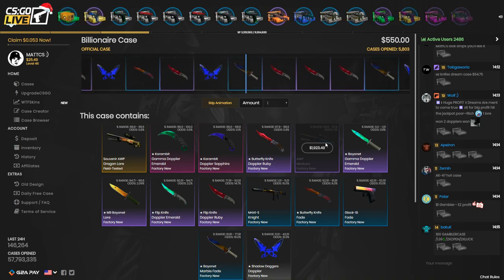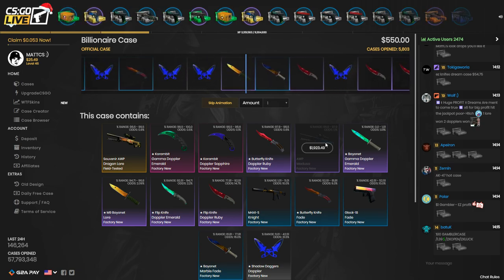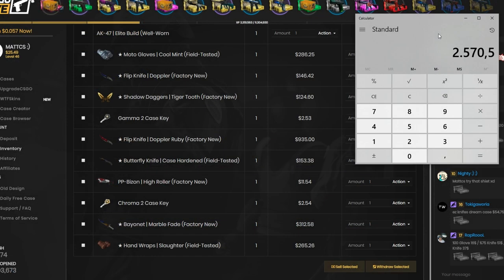Please land on something good — this could just save me for the whole video. I think I am down, I think I lost some money from where I started. Is that the Flip Knife Ruby? How much is the Flip Knife Ruby? $935 — that's exactly what I needed. I just calculated that I have $2,570 in my inventory on CSGO Live right now and I still have $25 left, which basically means I'm in profit.